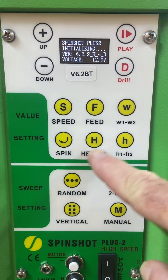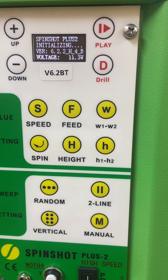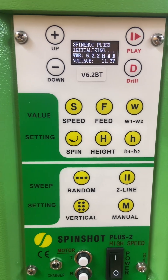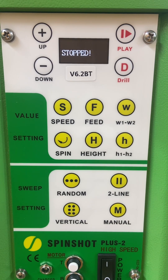You're only going to use these four buttons right here for the menu. You're going to initialize, then hit the start/play button and then the stop button right away. Then to get into the menu, push and hold the speed button.